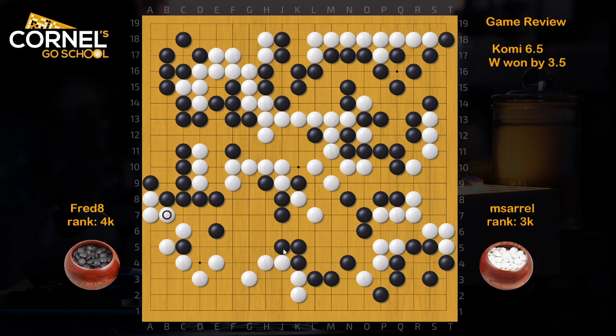Here in the center, Black can play Atari and connect. And when White captures, towards the end, White needs to play more moves inside. So let's say something like this happens — then you have the squeeze and another Atari. So in the end, you make all these points in the middle, but White got less. So that's how you continue from K9.